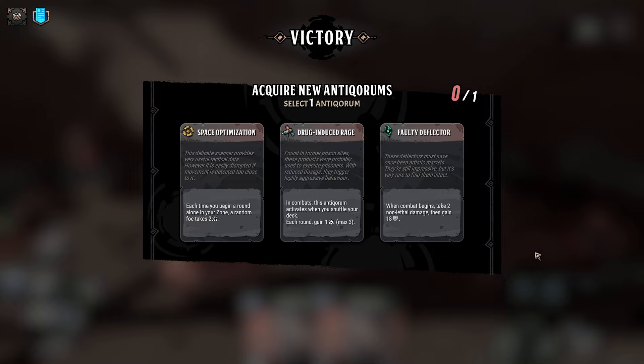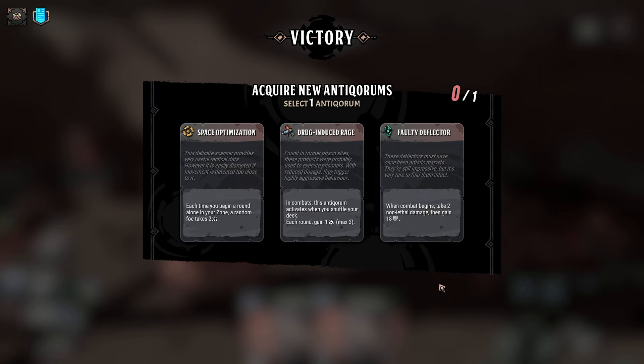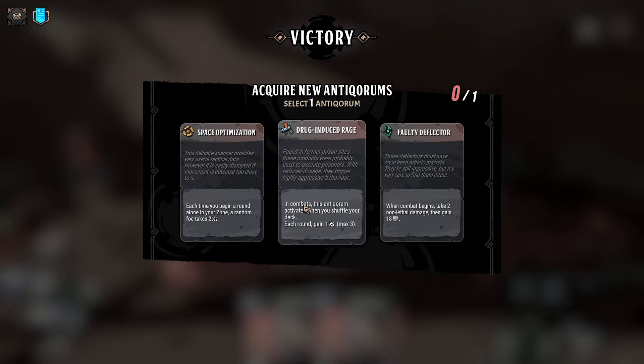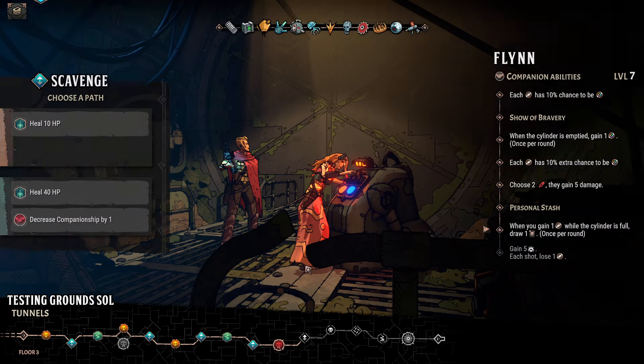Each time you begin a round alone in your zone, a random foe gets two weakness — it's mediocre. In combat, this antiquorum activates when you shuffle your deck: each round gain one. So after we shuffle, we're kind of gaining damage. Combat begins: take two non-lethal damage and gain 18. I don't really like stuff that does damage to me if I can avoid it. Increasing my damage, randomly weakening enemies but only if I'm alone in my zone. Let's take Drug-Induced Rage. I don't think Sahoma is quite a rager, but you never know.